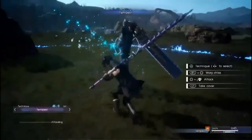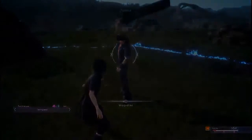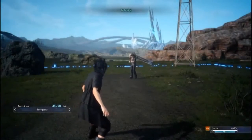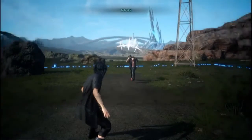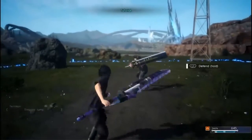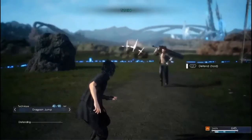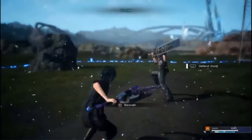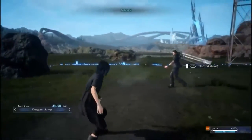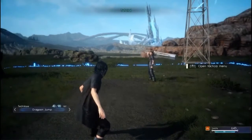Use techniques, use warp, use defense, but try to manage your MP wisely — that's rule number two. For rule number three, you can parry enemy attacks. Some enemy attacks cannot be guarded, but during your guard motion you can press the attack button to parry and then press attack again for a bonus attack that deals lots of damage. Rule number three: parry every time you can.